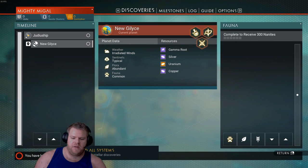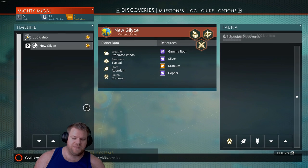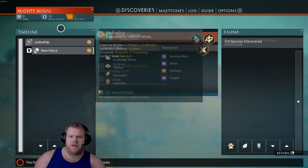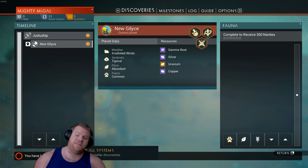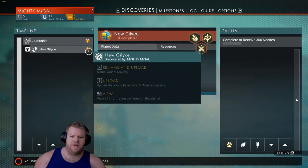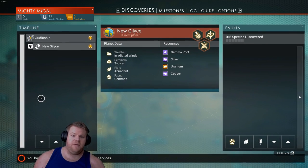You've also got Discoveries, which is where you can upload your discoveries to the server. The 'Upload All' button doesn't always work — if it's not working, just click each item individually to get your money. Red dots mean you didn't discover that system; no dot means it's not uploaded yet; yellow dot means it's uploaded. I had no idea this screen existed until halfway through the game.